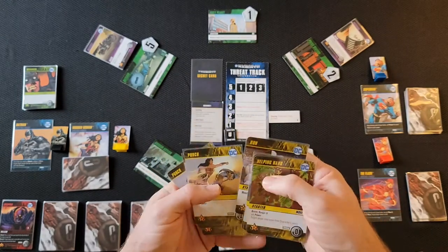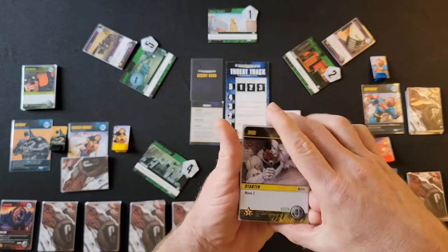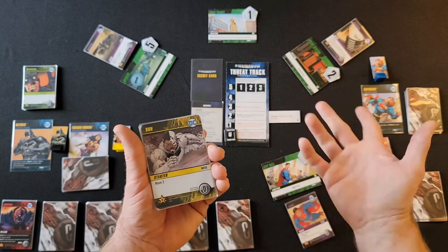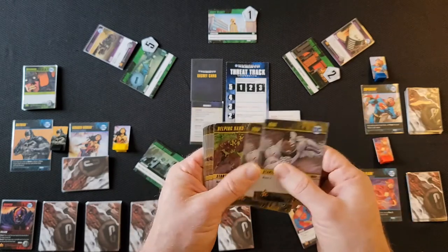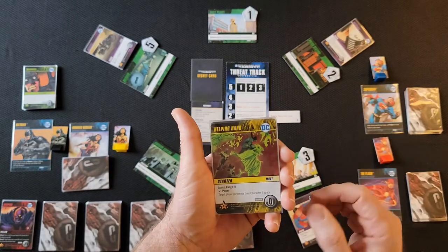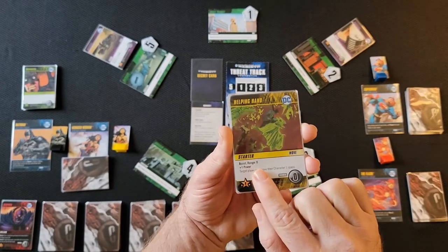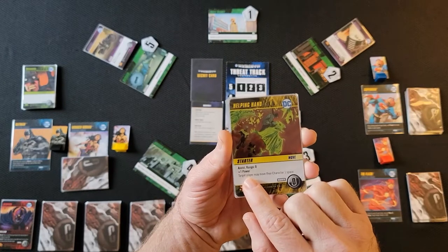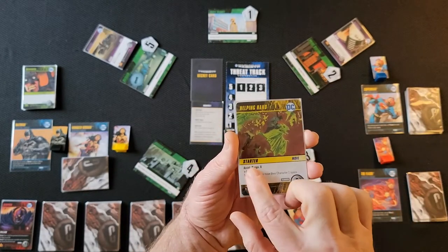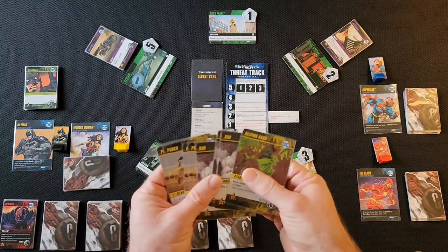Then you get some new cards you haven't seen before. You get the Run card, which gives you two movement — you play this card and it allows you to move around the board. The other new card type is Helping Hand, which allows you to assist. It gives you a range, and the person could do anything that's on this card. So this is your starting hand.